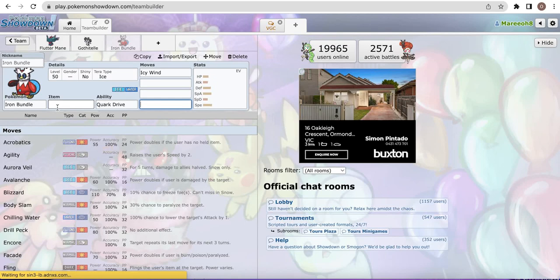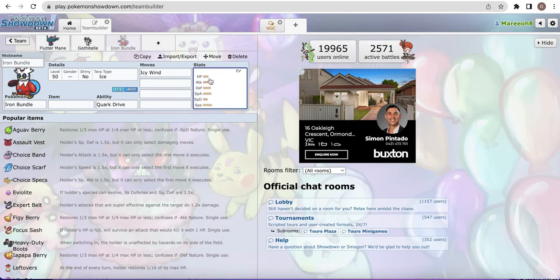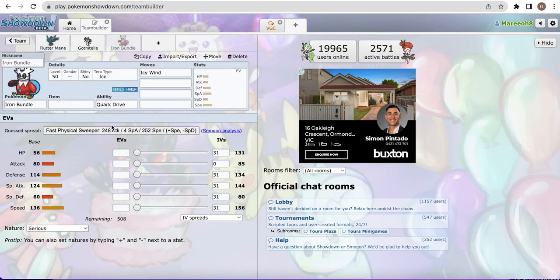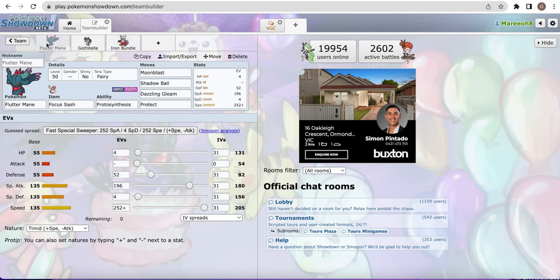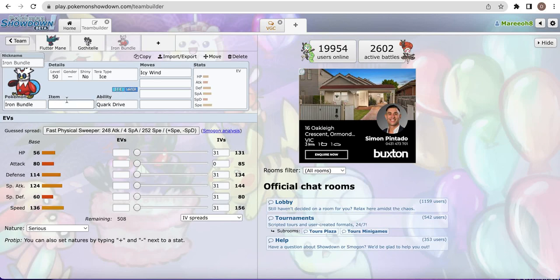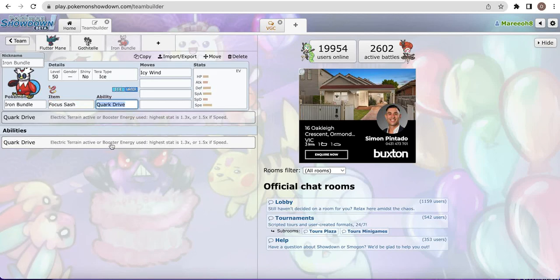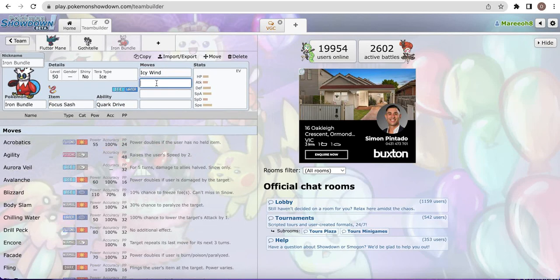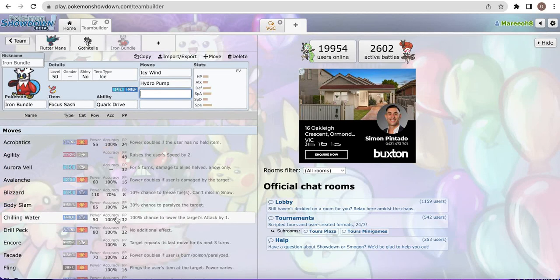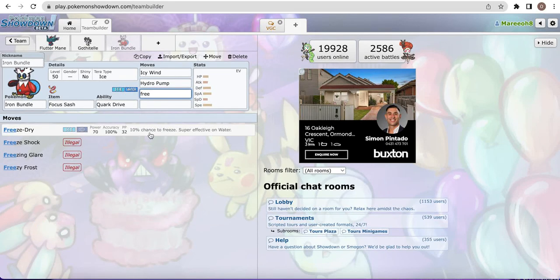On the topic of Iron Bundle, I'm going to go over that one next. Iron Bundle, like Fluttermane, has low HP, pretty good speed, and a pretty good special attack stat. It has a very good defense stat, but a very poor special defense stat. This means, like Fluttermane, Focus Sash is usually the way to go. For its moves, Icy Wind is a great move for it. Hydro Pump is also amazing, along with Freeze-Dry and Protect.